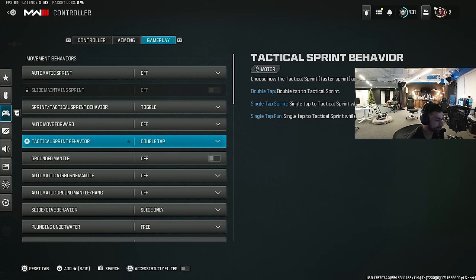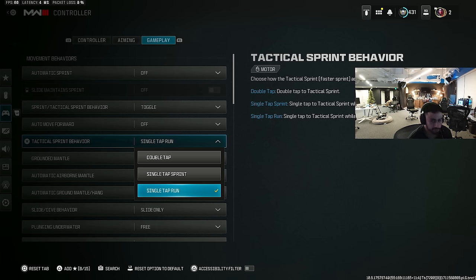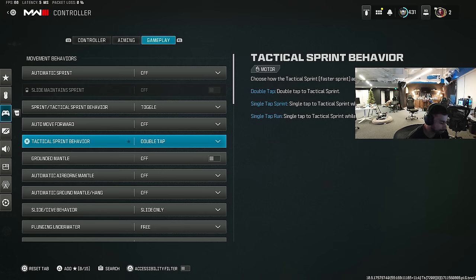Gameplay — I'm a pro so I unfortunately cannot play single tap, but if I was one of you guys: single tap to sprint still requires a double tap to get to attack sprint. But with single tap to run, you just press it once and you have full auto attack sprint. You could play with auto attack on, but I don't think it's as good as single tap to run. Unfortunately I can't play with this since it's a GA.